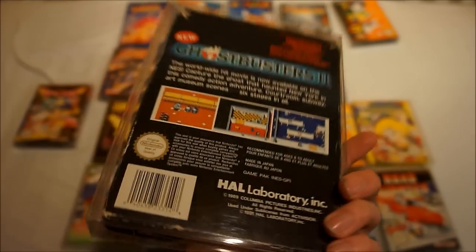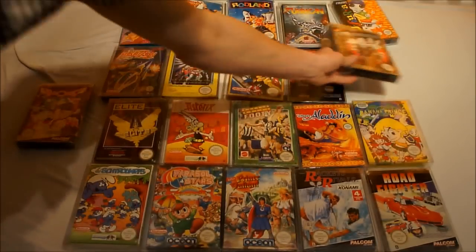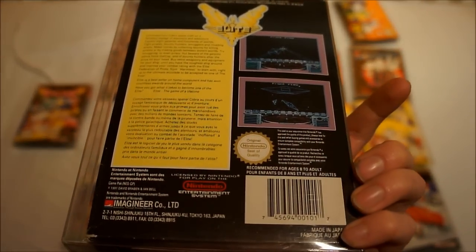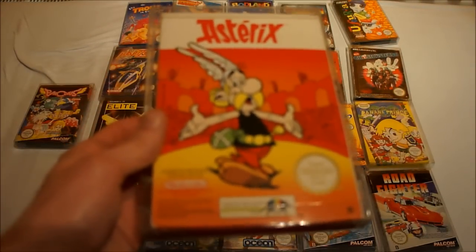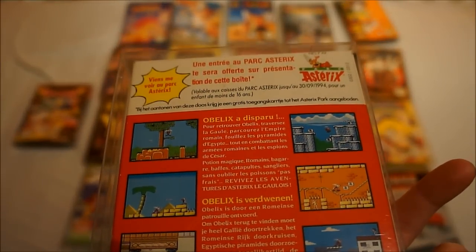Then the New Ghostbusters 2 — and this is not the same as Ghostbusters 2. This part of the Ghostbusters series only got released in Europe. Then Elite — you really need to dig deep into this game to find out how it works, because it's really complex. It's a space simulator and comes with a lot of extras. Then Asterix — a series which was only popular in Europe, especially in the Netherlands, France, and Belgium. It came with a cool poster which gave you entrance to the Asterix theme park.